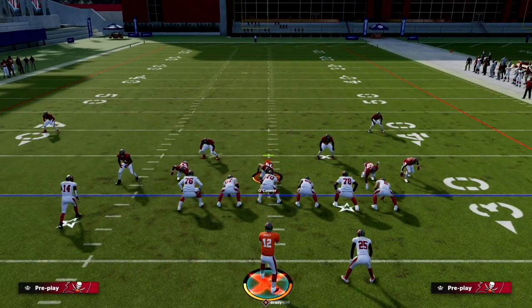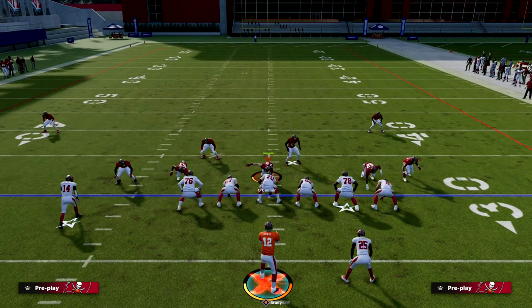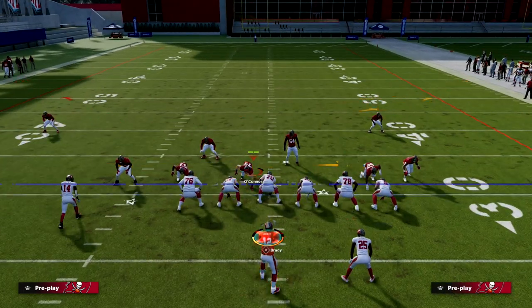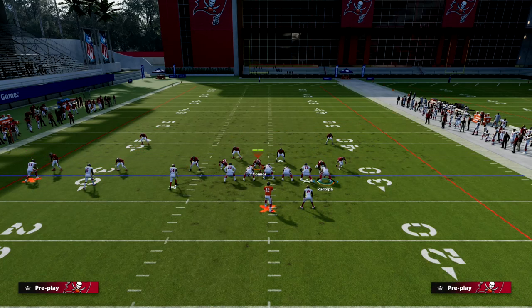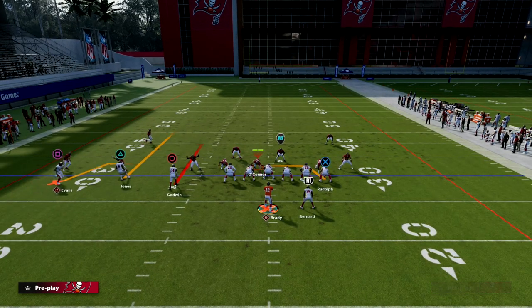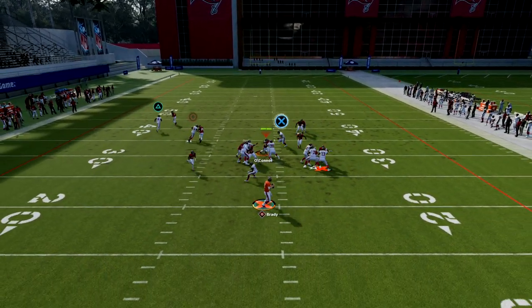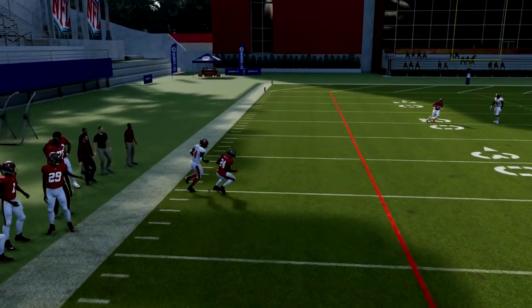This is the spinner blitz. Essentially what they're going to do is send heavy pressure, especially in trip side-in, because you block your running back so much in trips — they're probably going to send a six-man heat. To counter this, we're going to slide protect our offensive line to the right, streak Julio Jones, drag our tight end, then motion a receiver across and basically block him right here. This route gets into a really sweet spot against the defense.